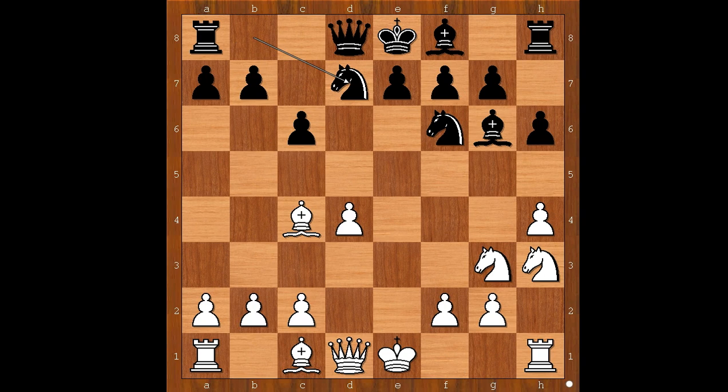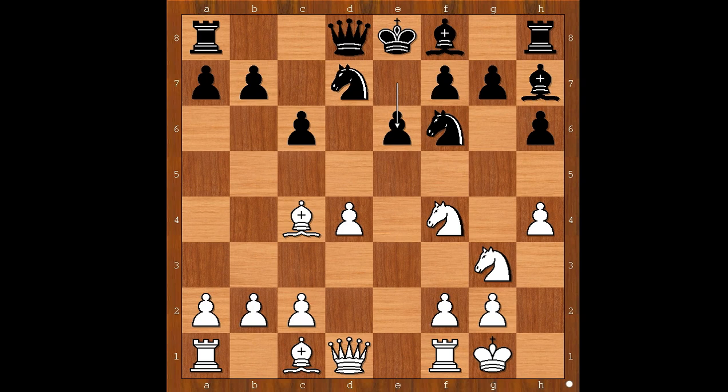Knight to f6, bishop to c4, knight from b to d7, knight to f4, threatening knight takes bishop. Bishop to h7, and Jordan Van Forrest castled kingside. e6, rook to e1, lining the rook with the black king.